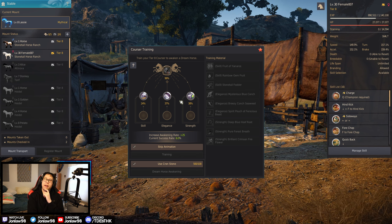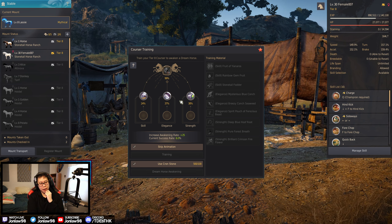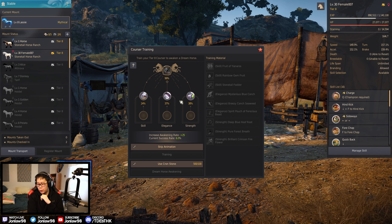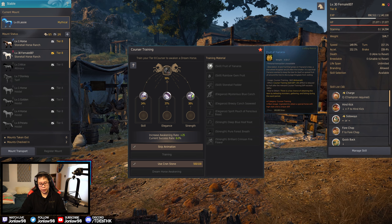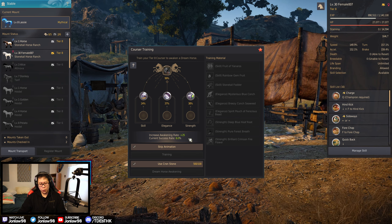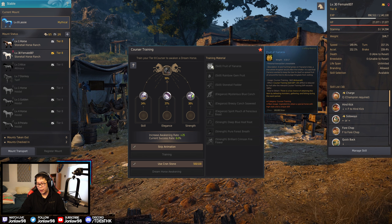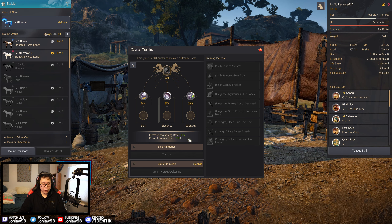I think the worst I've ever had was like a 48 stack for a tier 9, and the worst for a tier 10 was 21. I hope you enjoyed this video. It doesn't feel too bad because I didn't use paid materials — just the ones they gave us for events. I lost 2,500 cronstones, but whatever. I guess we'll continue this at some point, but I'm not going to buy materials. Whenever we stock up more from events, we'll continue this journey. We got a fat 25 stack — see you guys later. Peace.